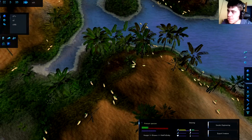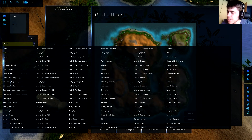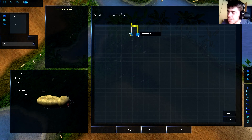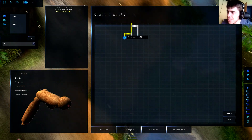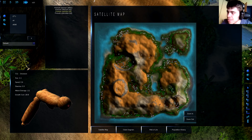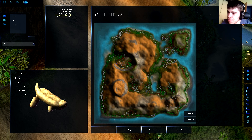The creatures are growing — I'm going to go to full speed since I already know the game. You can see a satellite map. We already have a minor species and another minor species — holy crap, this must have been a bad mutation. We're getting some really crazy mutations already.